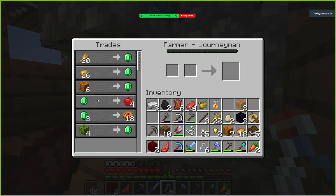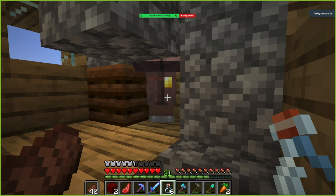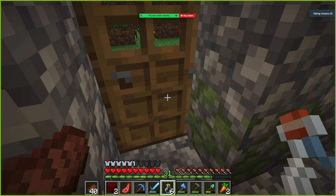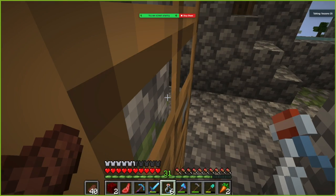And this is the villager I've been using. He got a melon trade — I don't have any melon seeds, but okay. We can trade this, get an emerald. And trade this, get another emerald. Now we only have two more emeralds to go, which will be easy to get.